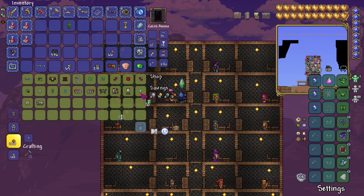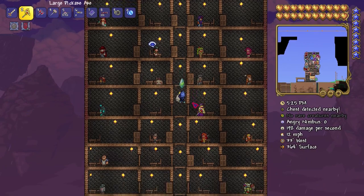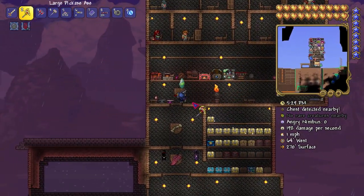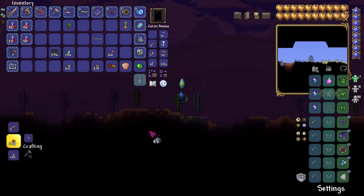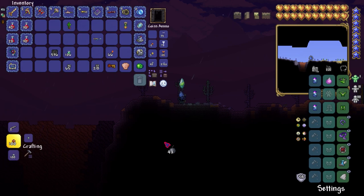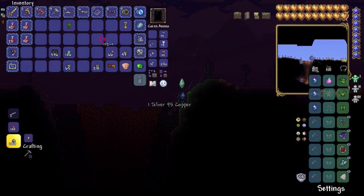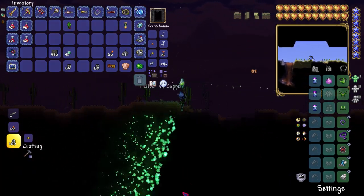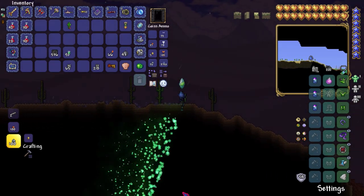We're going to get some green solution — hell yeah, that's actually going to help us. Now we're going to look for some bombs so I can keep a desert. There's a desert over on this side — it's a little bit corrupted, but we're just going to go ahead and clentaminate as much as we can over here.